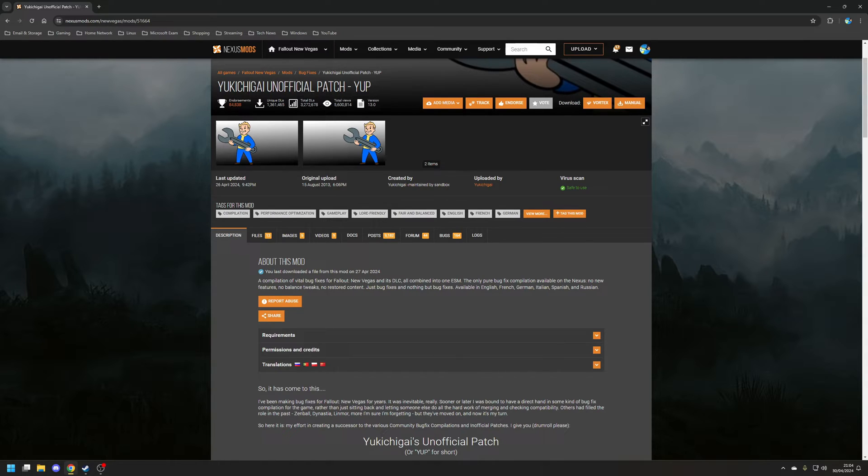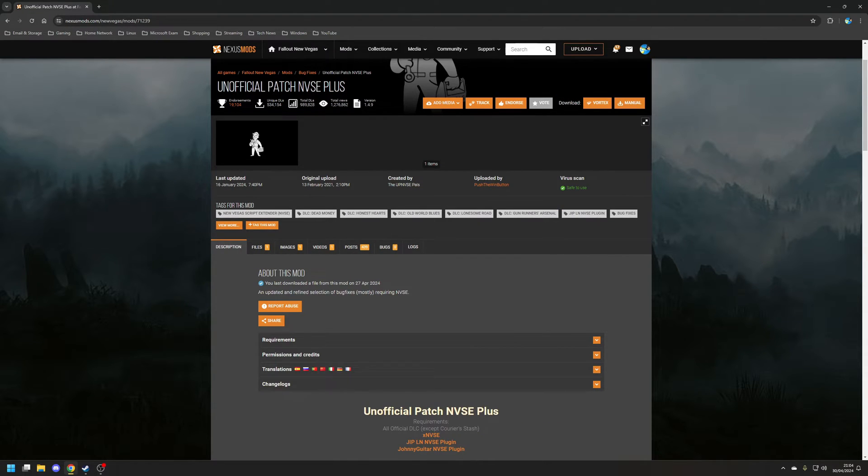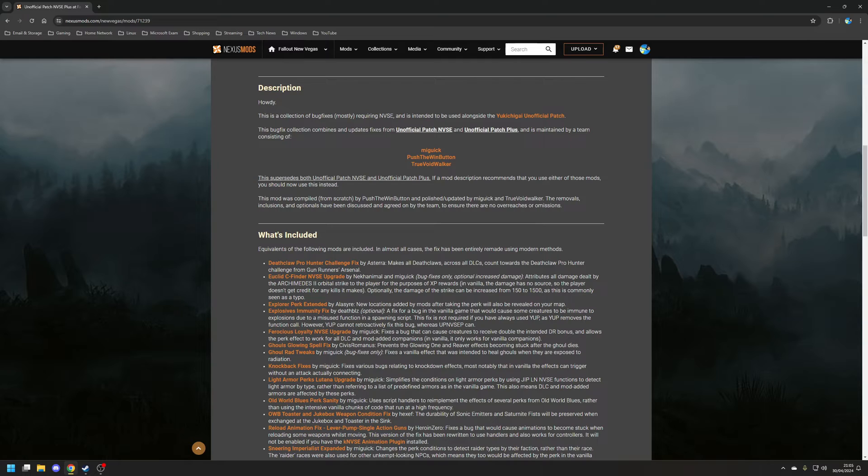This mod doesn't have any dependencies so you can simply install it directly using Vortex. Next on the list is the Unofficial Patch NVSE Plus mod, which again focuses on fixing bugs, but this time it makes use of the Fallout New Vegas Script Extender. This mod is a combination of two older mods that are no longer maintained: the Unofficial Patch NVSE and the Unofficial Patch Plus.